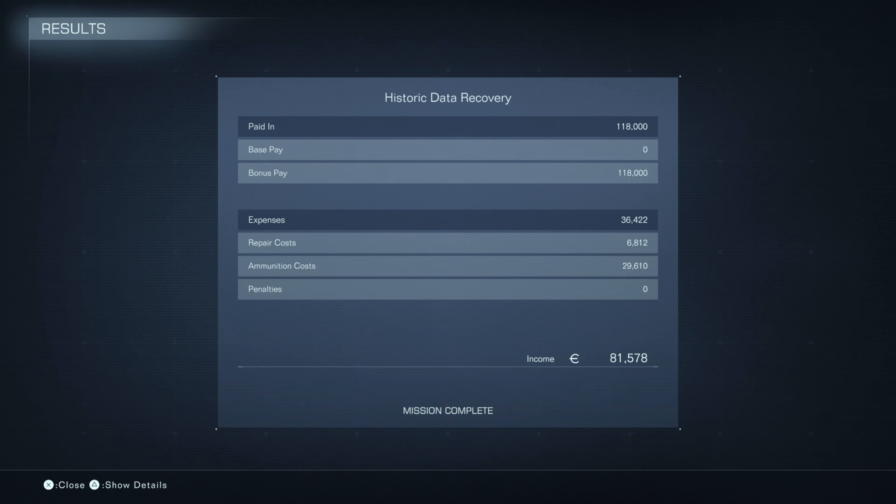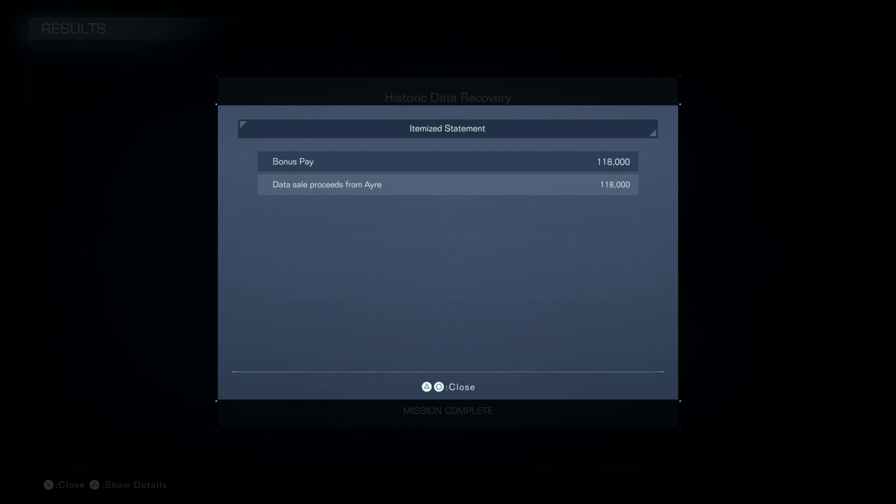Our mission is complete. We got paid $118,000, and all of that was bonus pay. Our expenses were $36,422. Repairs were $6,812, and ammunition was somehow only $29,610 — I actually expected that to be higher with all those missiles. We take home $81,578.